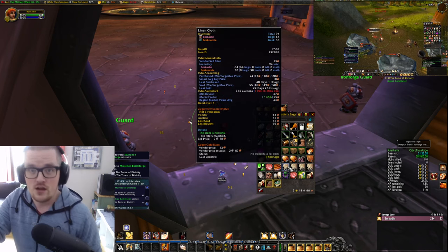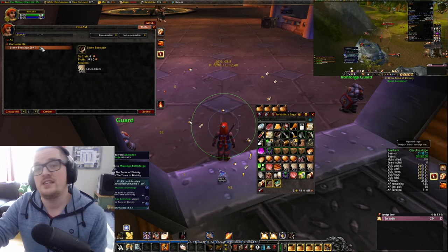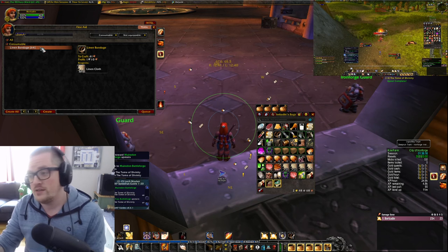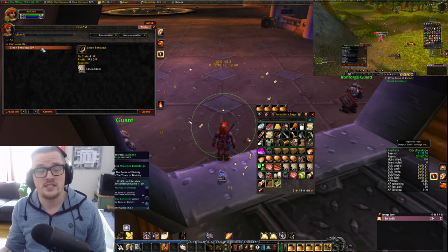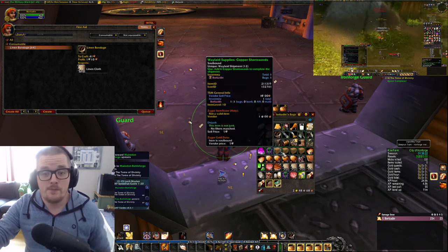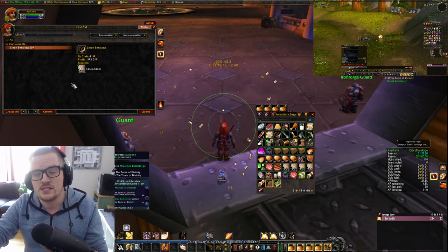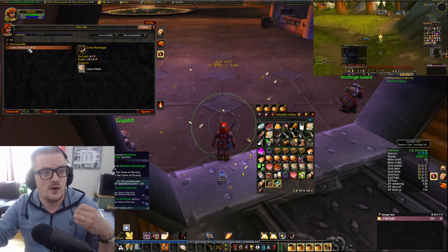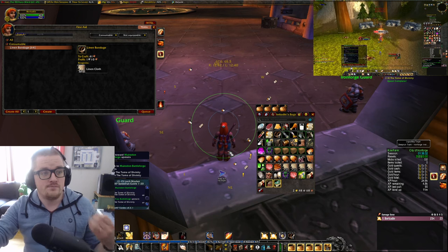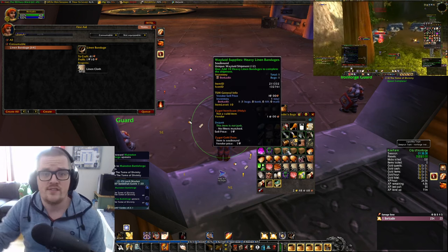You're also getting linen cloth by doing this farm, and you're going to need that for first aid. If you're a caster and you have tailoring, that's also nice because you're getting materials to level up your profession. I actually got the heavy linen bandages, so I'm going to skill that up. Eventually I'll get the heavy linen bandages and fill another waylaid supplies, which is awesome.